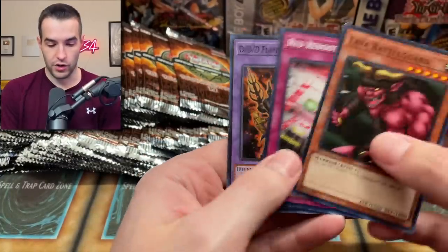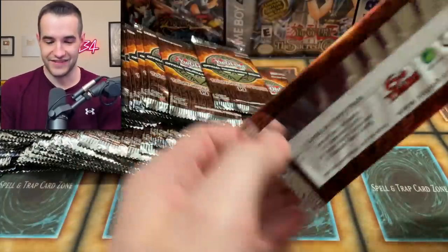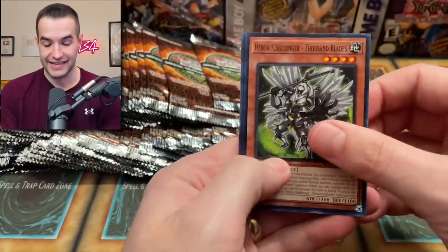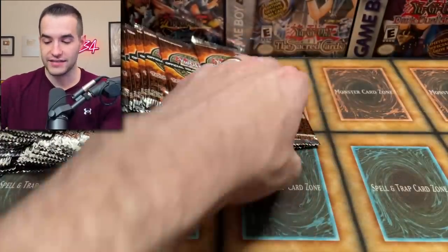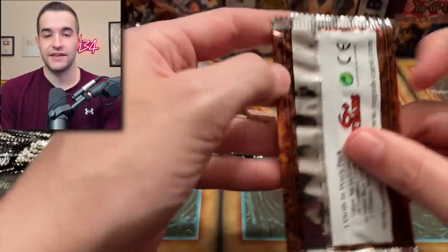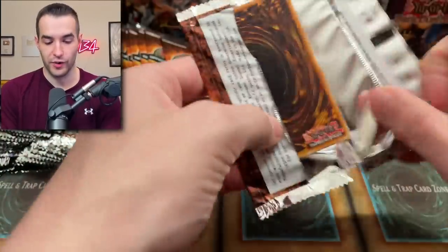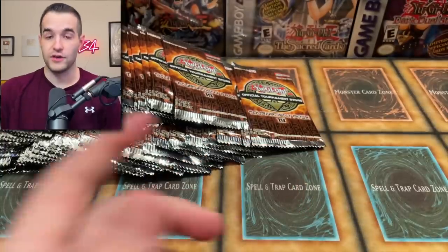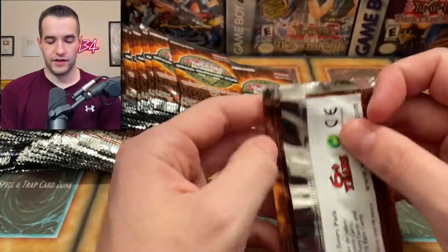We shall pull Lava Battle Guard, Red Reboot and another Genghis — very nice. So this one is definitely not as good as OTS 18. OTS 18 was just stacked. This one's still not bad — it has some good cards, but OTS 18 felt like every super rare was amazing and the ultimate rares were all fire. Caius the Shadow Monarch — there's the playset I was looking for.